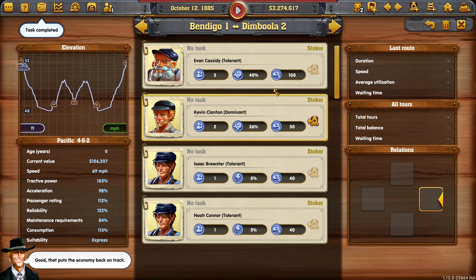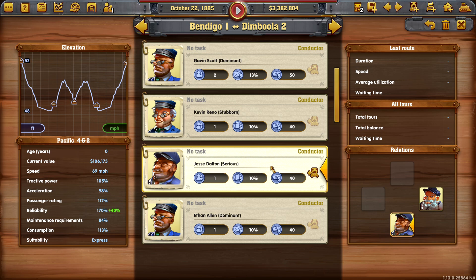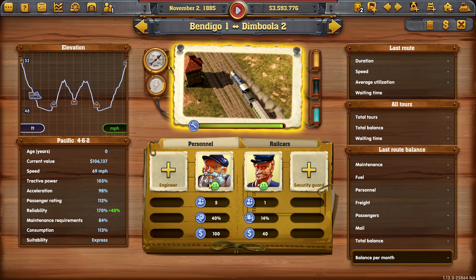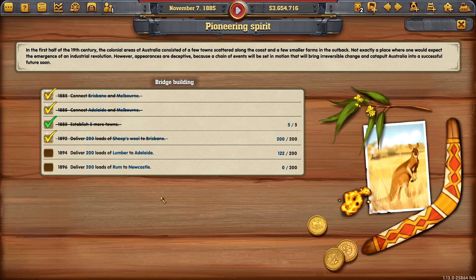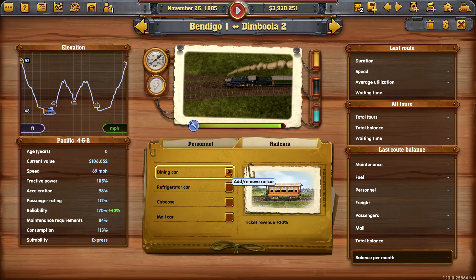That puts the economy back on track — we're doing all right. We need to see if it's a gold tick though; it could be the end of our gold tick run if I'm not careful. There's a green arrow — it's another gold tick! So far we've only had one green tick — we need to do the same with the wood. We might be on for these as long as we can sort this rum out rapidly. Let's make sure we've got rail cars on there.